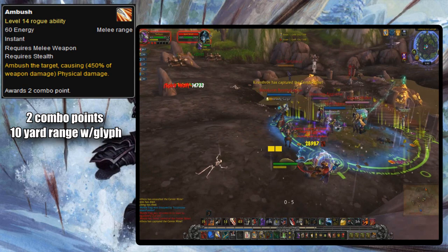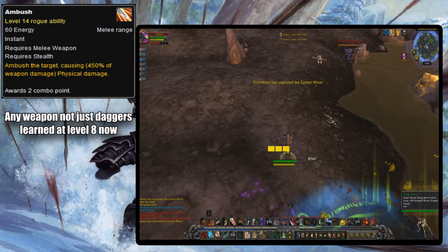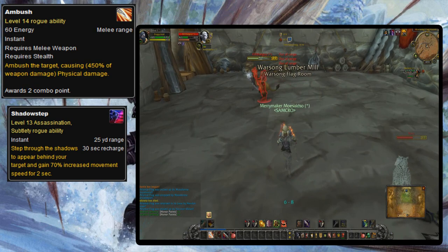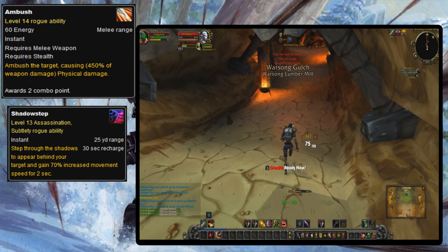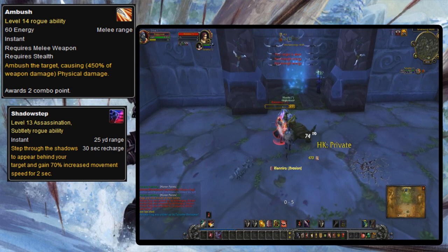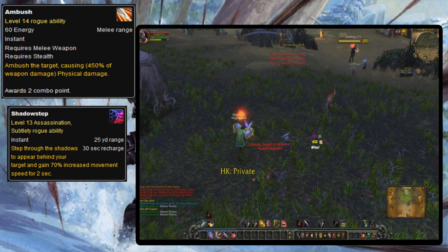In Cataclysm, Ambush could be used with any weapon, not just daggers, and was also learned at level 8 instead of 18. Sub rogues would learn Shadowstep instantly at level 10, which would teleport them behind the target and increase the damage of their next Ambush by 30%. Ambush was so strong at low levels that rogues with just heirloom gear could one-shot low-armored players a few levels lower than them. This was eventually nerfed and Blizzard made abilities do less damage at lower levels, scaling up to normal amounts at max level.